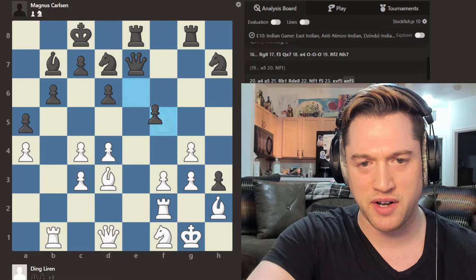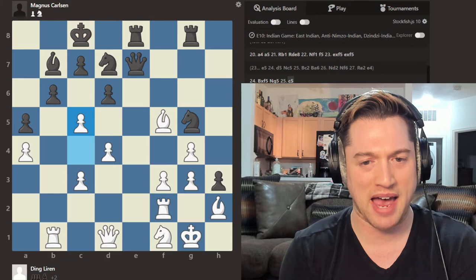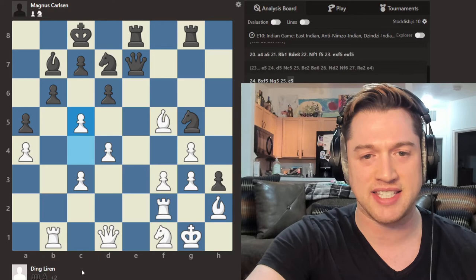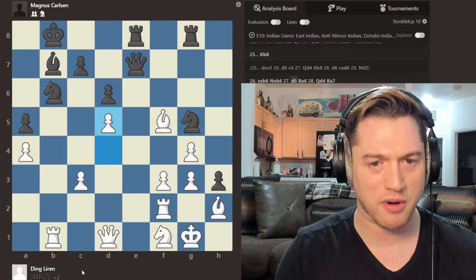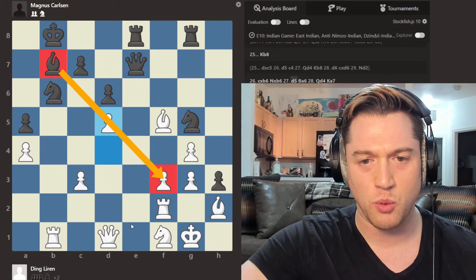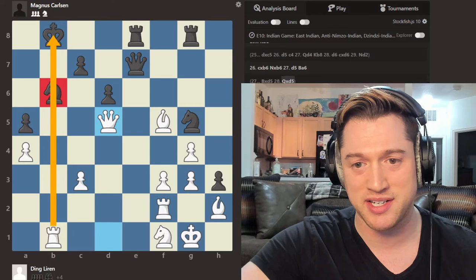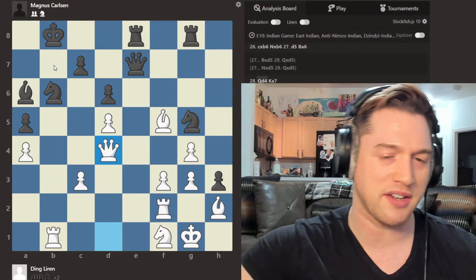Bishop takes back, Knight G5, C5 — and Ding Liren messes up back as well. He's trying to rip open the pawn shield around Magnus's King. What Magnus should play here is D takes C5. Instead he gets nervous and plays King B8 — a mistake. Pawn takes pawn, Knight takes back, D5. Now this is a powerful move. This shuts down the Bishop really nicely, which is trying to work with the Knight to hit us on F3. Black cannot take here — we can simply take back because the Knight is absolutely pinned. This just shuts down the pieces really nicely.